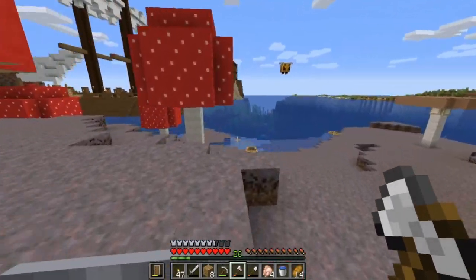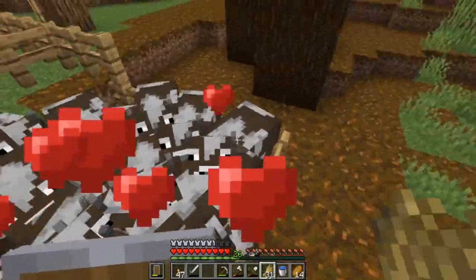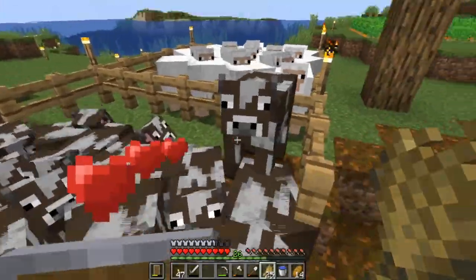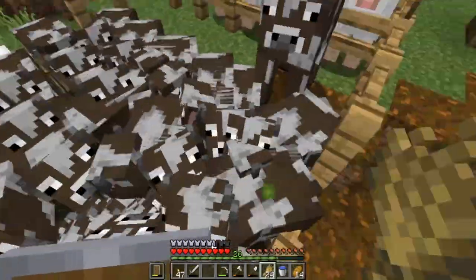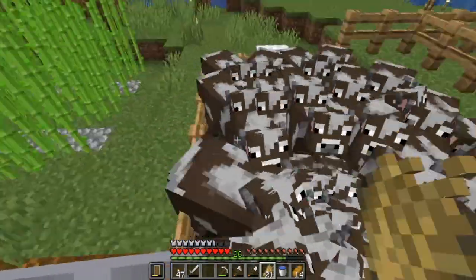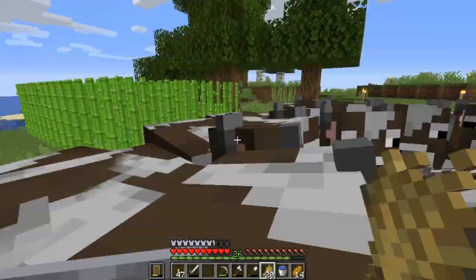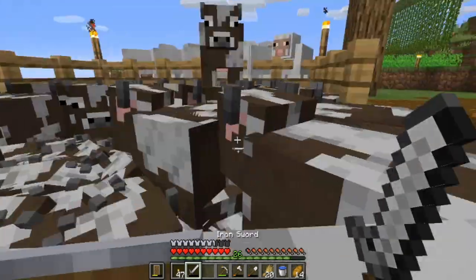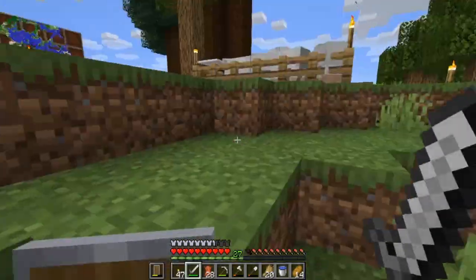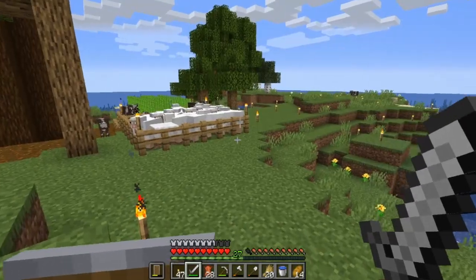Let me head back over to the island. I desperately need some levels, so I'm going to kill a bunch of these cows and do this a couple of times. Maybe I'll get the sheep into the mix too — just do some slaughtering today because I need some levels to get my pickaxe better. Hopefully I can get fortune on there, maybe some unbreaking and efficiency. That would be fantastic. That wasn't nearly enough, but I'm going to keep working on that and we'll get that all taken care of on the next episode, because that's all the time I got for this one.